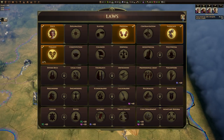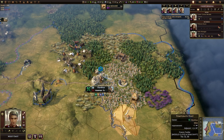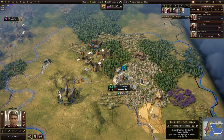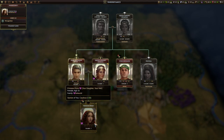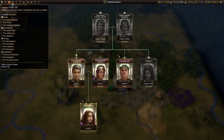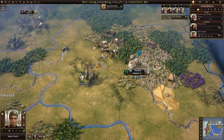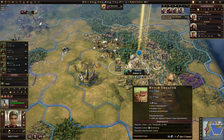There we go — we've now enacted the fourth law. Now that we've enacted the fourth law, we should be able to build the stronghold. We also just want to check my family tree here. I do have a child — it is a daughter. So the royal line will continue as things are right now. We do have a spare worker, and we want to build a stronghold.